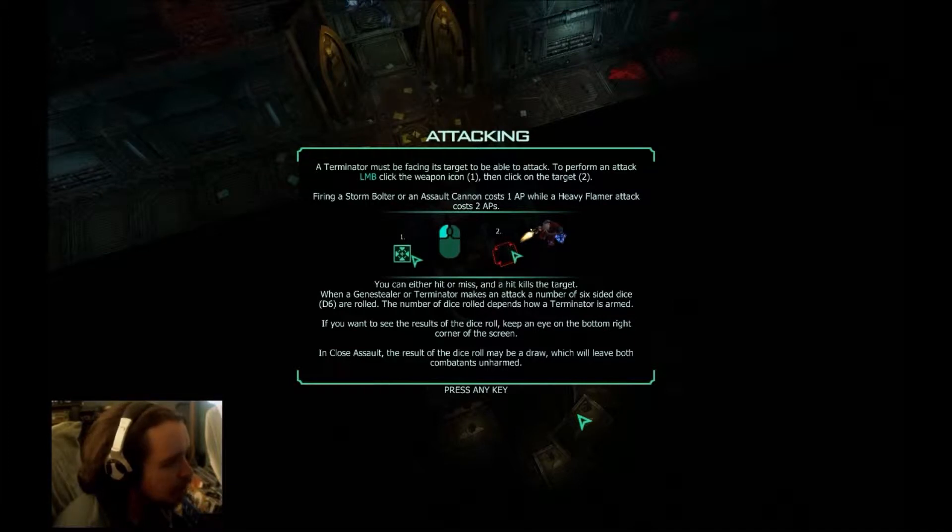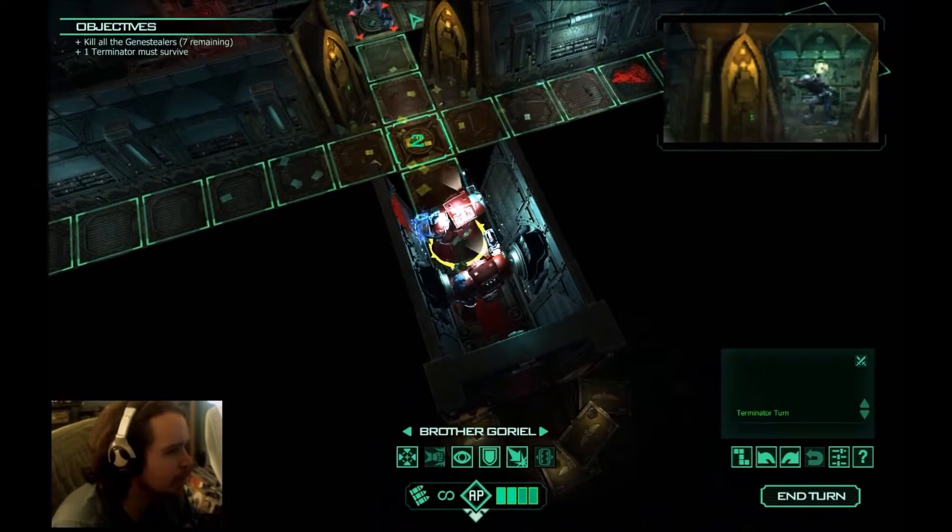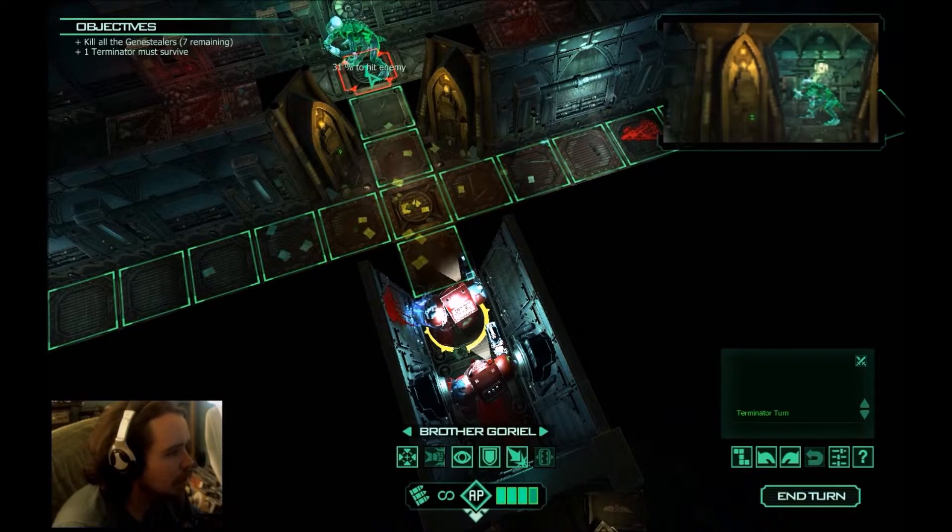A terminator must be facing its target to be able to attack. To perform an attack, left mouse button click the weapon icon, then click on the target. Firing a storm bolter or assault cannon costs 1 AP, while a heavy flamer attack costs 2 AP. You can either hit or miss, and a hit kills the target. When a Genestealer or terminator makes its attack, a number of six-sided dice are rolled. The number of dice rolled depends on how the terminator is armed. Keep an eye on the bottom right corner of the screen. In close assault, the results of the dice roll may be a draw in which both combatants are left unharmed. So it's exactly like Warhammer 40k — the tabletop game.